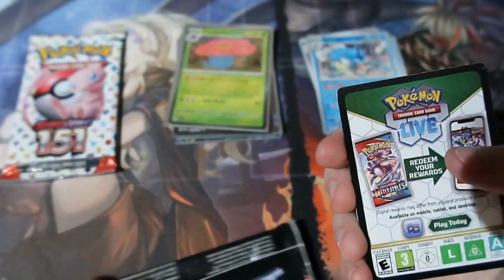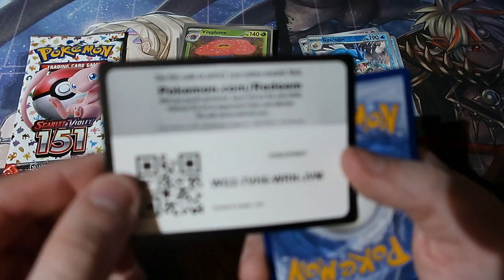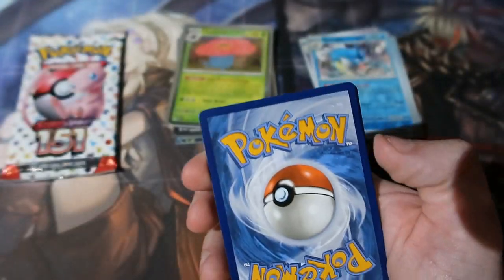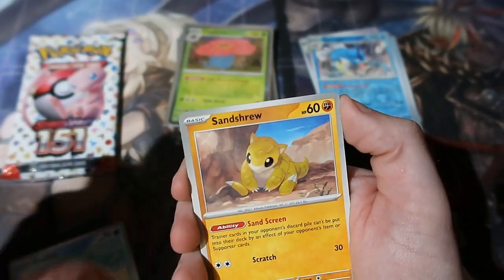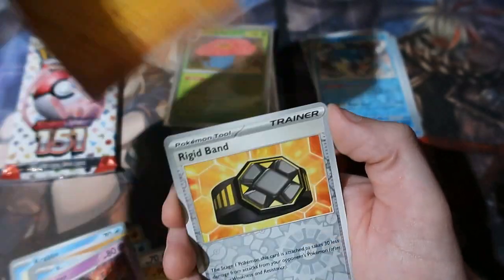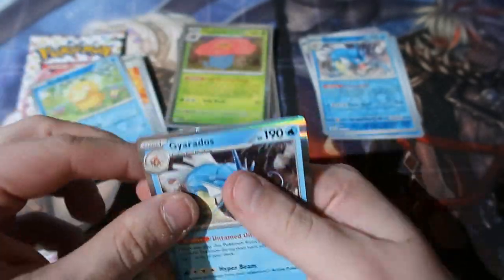Finally! I don't need to go speak to my mother saying I need to buy more packs because I haven't got Charizard. Finally! I don't need to spend like another thousand pounds to get the card. Krabby, Seel, the duo — trio — Haunter, Hitmonlee. We got the band with a Psyduck and a Gyarados holo — we got the holo version of Gyarados, good.